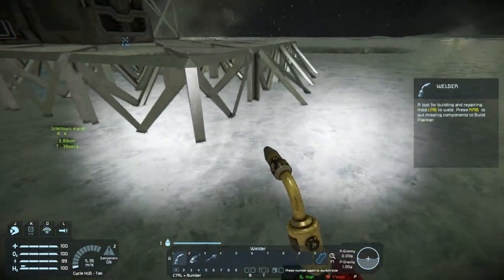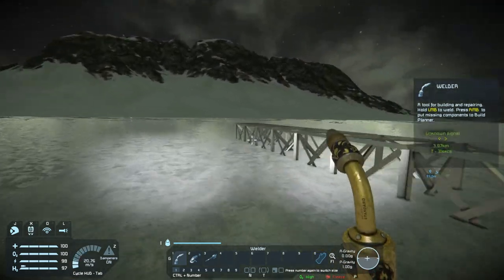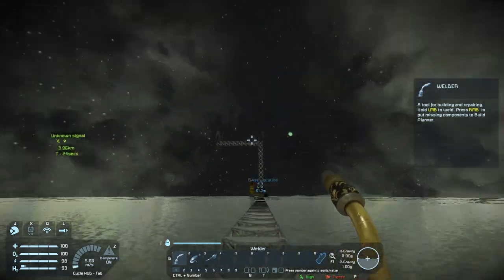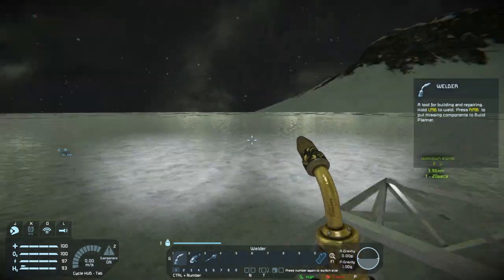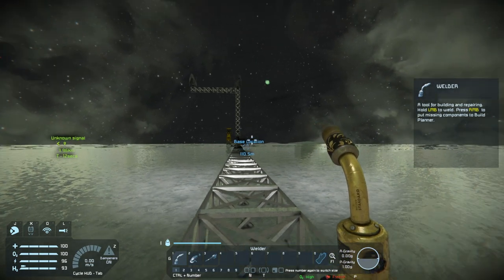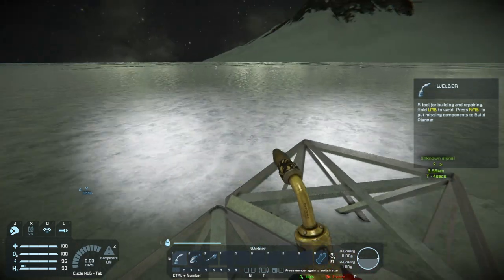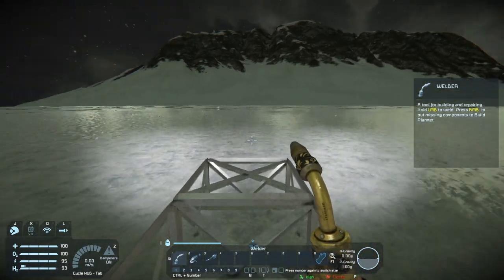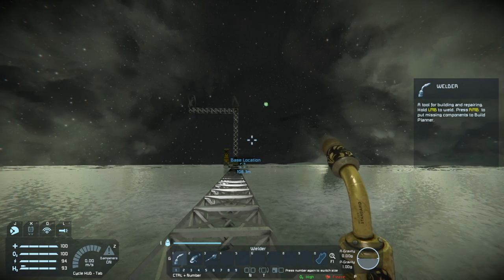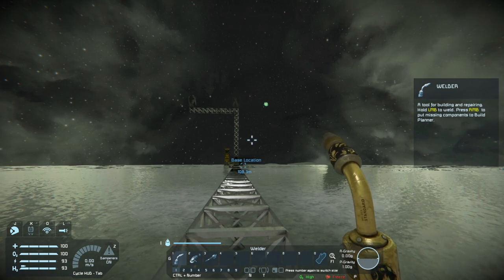I want to start building an actual base and move away from this setup — aesthetically I don't like what the mining has done to the ground. I've laid down a lot of blocks over here, and this is where I'm going to start building my new power supply and new base. I'm not going to remove anything from the old setup until I'm fully set up here — it's all still usable. I've still got a battery backup, still got my miner going, resources flowing, and I can move back and forth as needed.